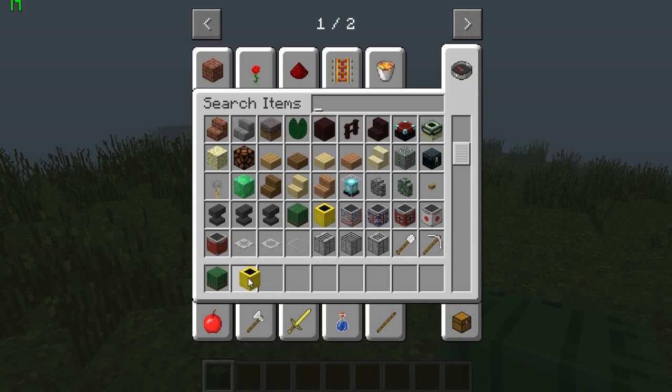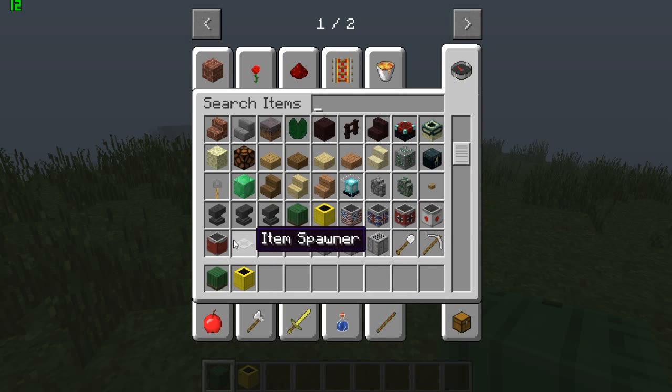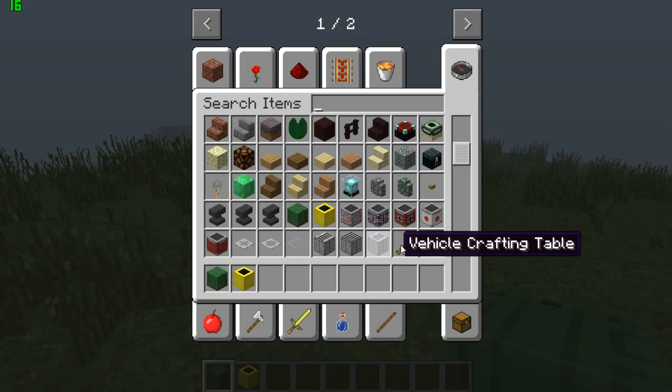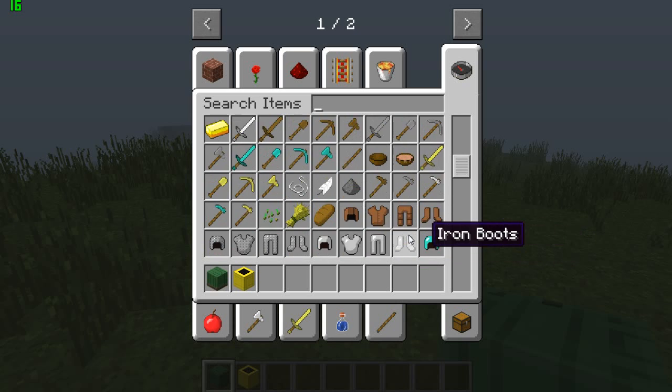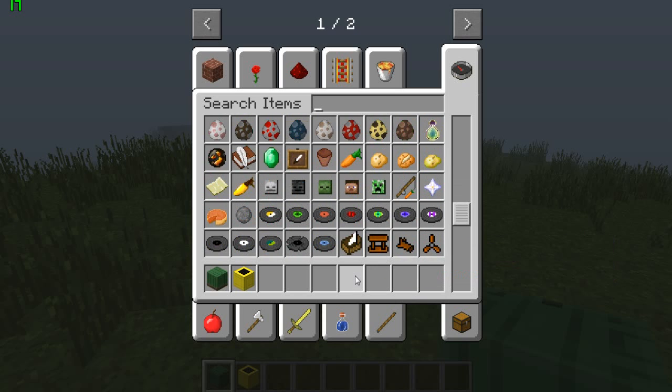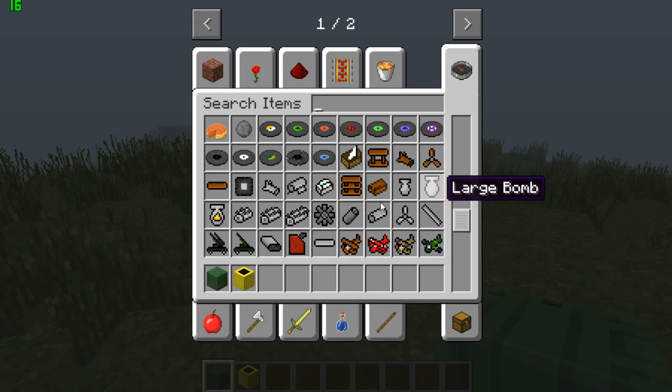The new items include a modern weapon box, a nerf plaster box, an American weapon box, British weapon box, German, Japanese, Russian weapon boxes, and then a small plane crafting table. The plane crafting table shows you how to craft the planes.